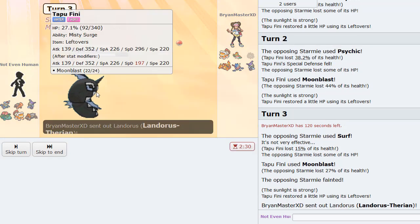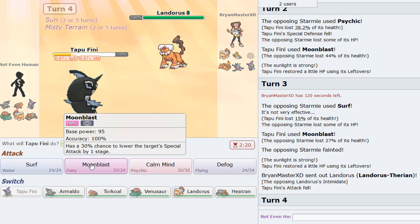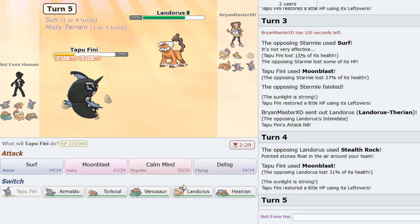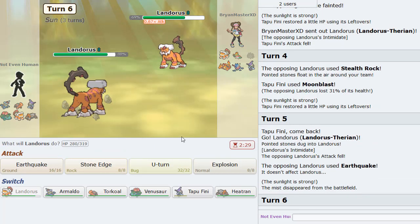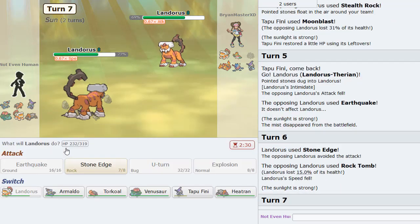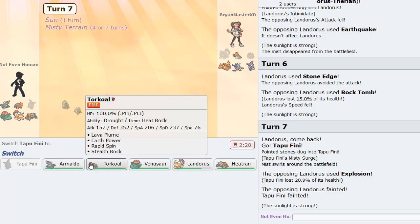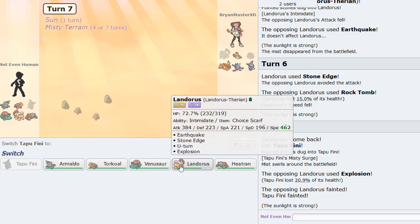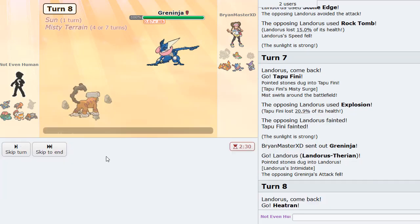He actually Surfs here — I don't know what he was predicting. I'll just Moonblast for some damage, then go into my Lando-T as he tries to Earthquake. I can now click Stone Edge and miss — that's always nice. Then he Explosion on my Fini, but I can Rapid Spin later. Gyarados comes in — I don't know if this is Scarf or not but probably is.